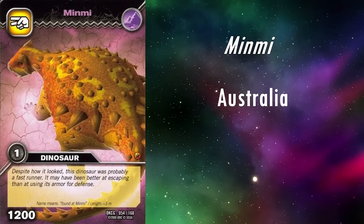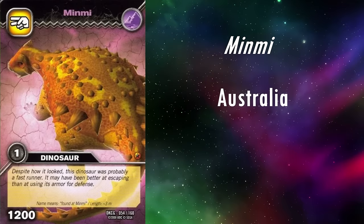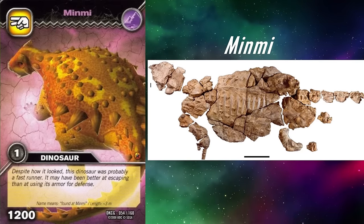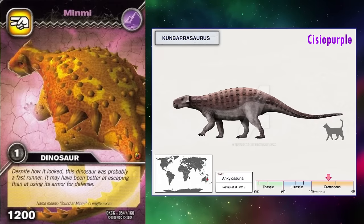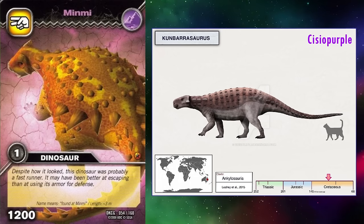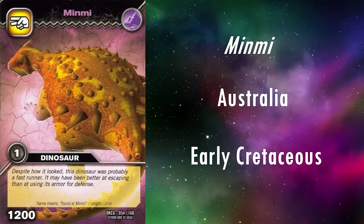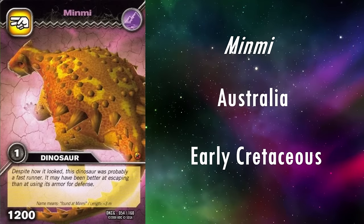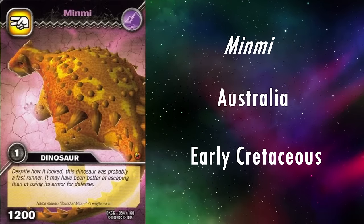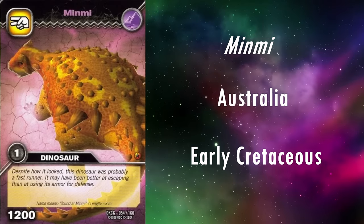Whilst named after the Australian town of the same name in 1980, near to where it was discovered, most of the specimens referred to Minmai, including those preserving the skull and articulated armour, were split off into a new genus in 2015, Cumbarasaurus. The material still referred to Minmai was found in rock dated to the early Cretaceous, roughly 120 to 112 million years ago, whereas that referred to Cumbarasaurus is known from younger rocks, dated to roughly 105 million years ago.